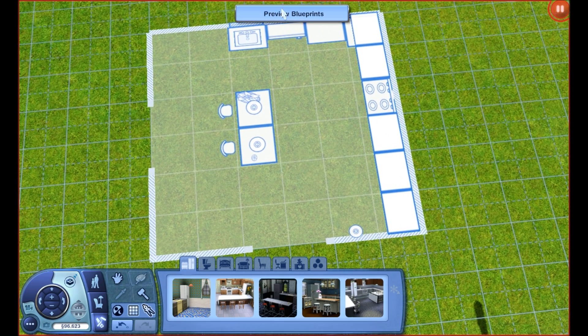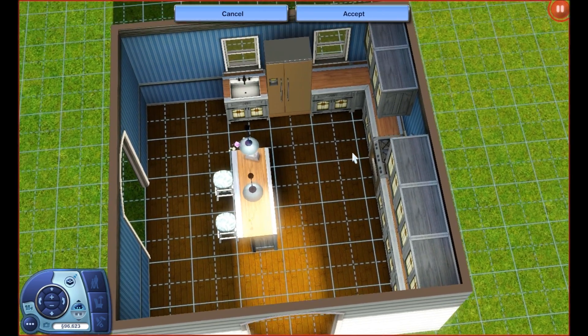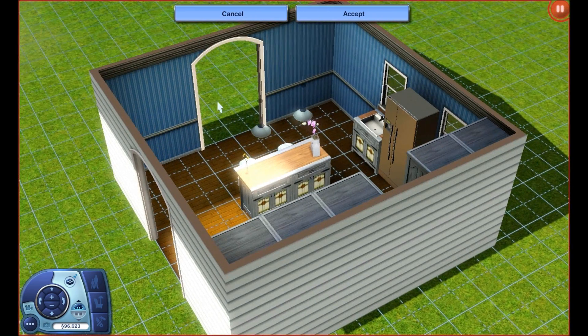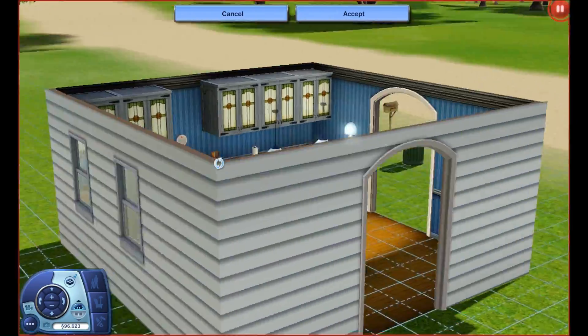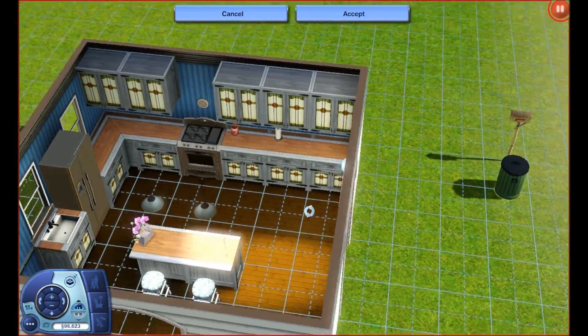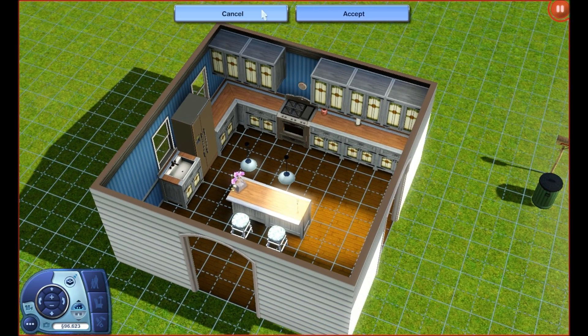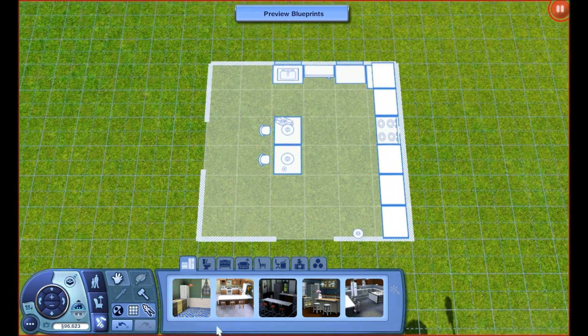Let's go ahead and preview the blueprints, just to get an idea of what this is going to look like in real life. This is the house completely built — the windows are there as I said, the archway is here and here, and it has a white going around the house. The inside of the kitchen is pretty good. I'm going to hit cancel just so that we can keep the blueprint down and match everything better.